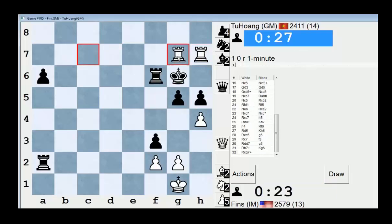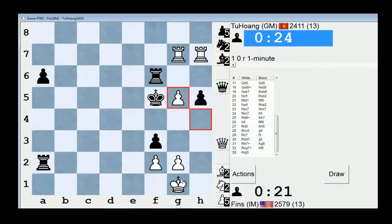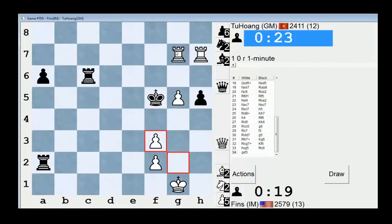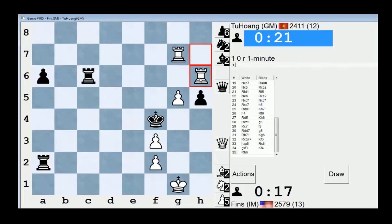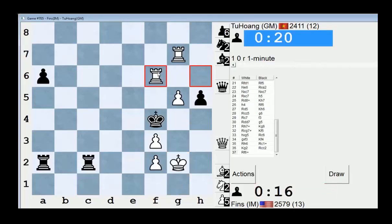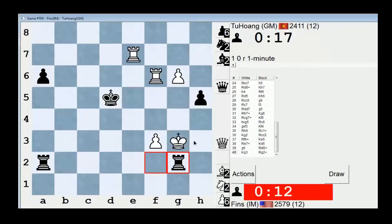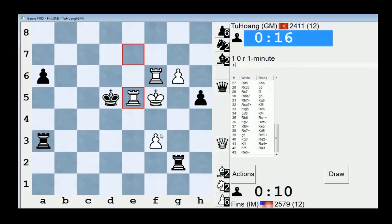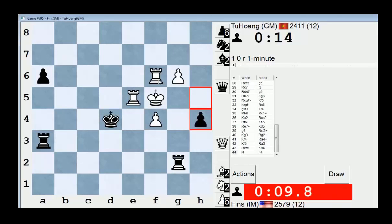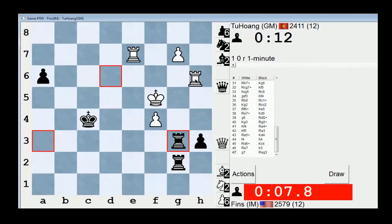Now I win material though, right? Check. Let's take this way. Time — we'll take here. We'll go there. Check. Check. Check. Let's push. Check. Check. Go here. Check. This is a weird position. Check. Check. This is very strange. Check. It's like competing pass pawns.